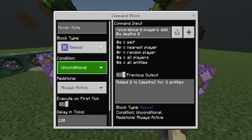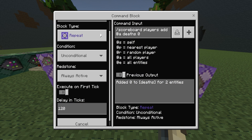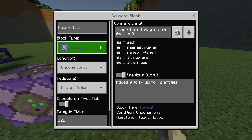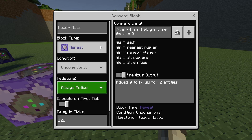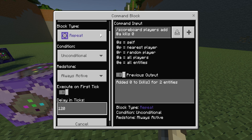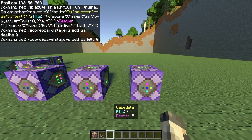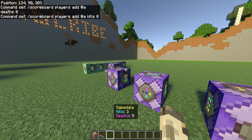The second standalone command block is Repeat, Unconditional, Always Active with a delay of 120 ticks. The command is: /scoreboard players add @a deaths 0, meaning all players will start with a death counter of zero. The last command block is also Repeat, Unconditional, Always Active with a delay of 120 ticks. The command is: /scoreboard players add @a kills 0, which means new players on the server will start with zero deaths and zero kills.